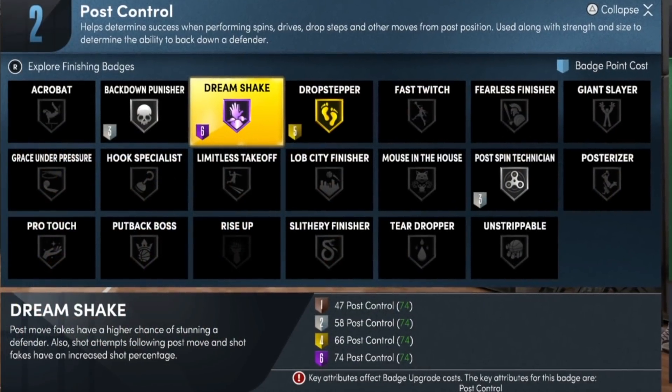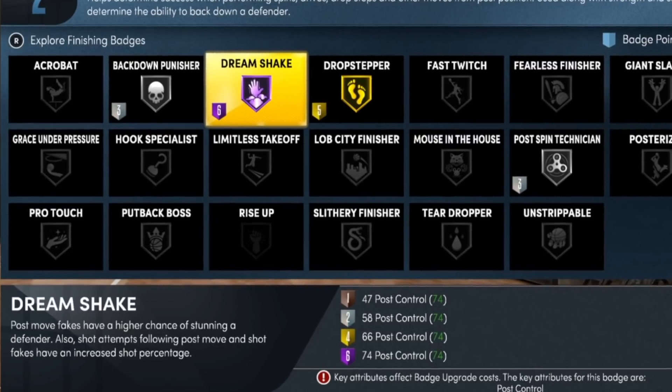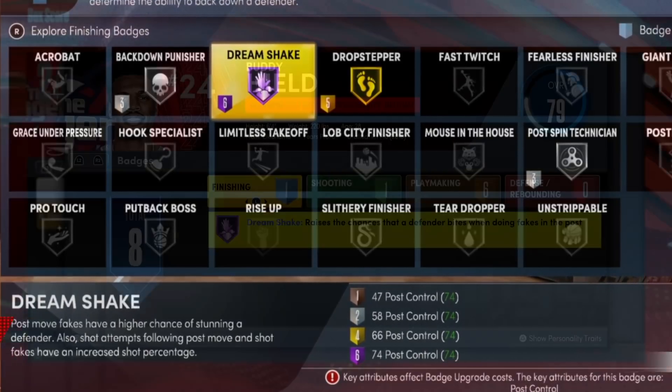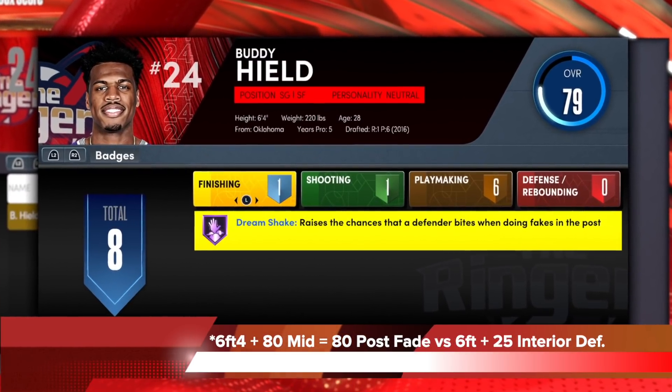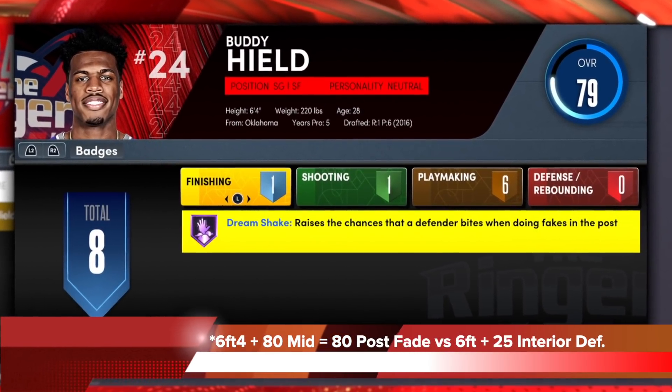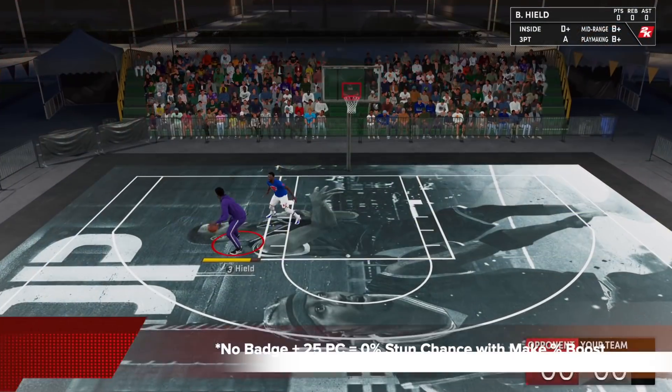So let's get into the detail numbers of the badge. Here you can see the attribute breakpoints you need to get each tier of Dream Shake. For the first test, we'll be using a 6'4 guard with 80 midrange, which gives you 80 post fade, versus a 6-foot defender with 25 interior defense — so your lock and point guard kind of matchup.